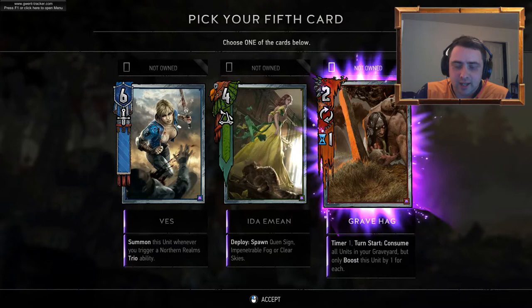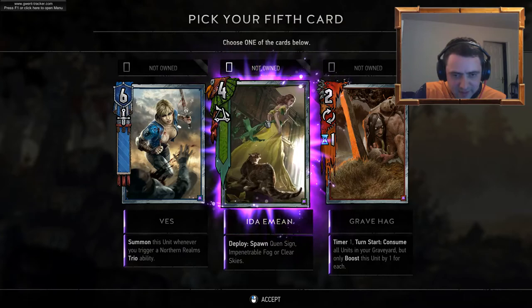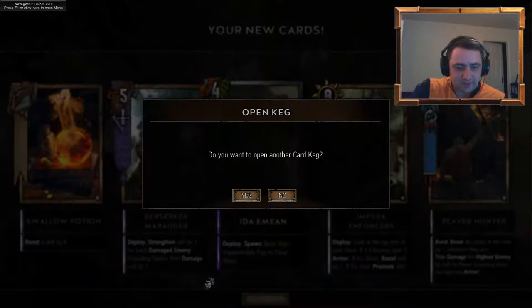Consume all units in your graveyard — I remember seeing Merchant talk about that one in a video, it's a great finisher. I'm going here though, and it's premium as well. It's something like Idiomine — I'm just definitely saying that wrong — but I really like that card. The fact it gives you Quensine as well.